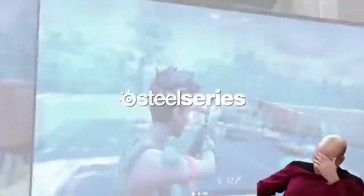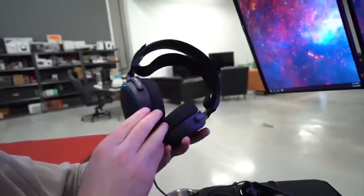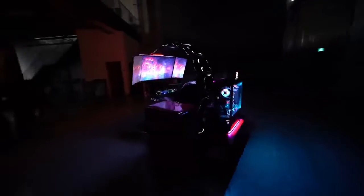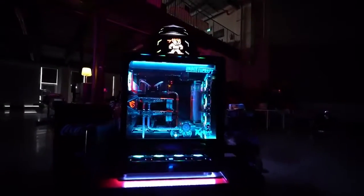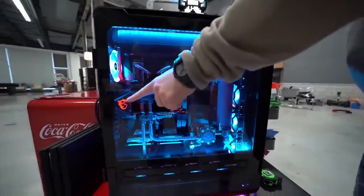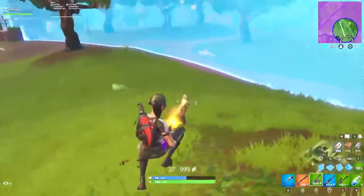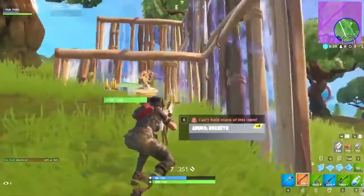All the accessories are from SteelSeries with an M750 keyboard, the Rival 600 mouse, and the Pro GameDac headset. The PC running this behemoth of a setup is a custom build from the Unbox Therapy team using Zydax equipment. It's got an i9-7980XE CPU overclocked at 4.6 GHz, two Asus 1080 Ti graphics cards, and a whopping, overkill 128 gigs of RAM.